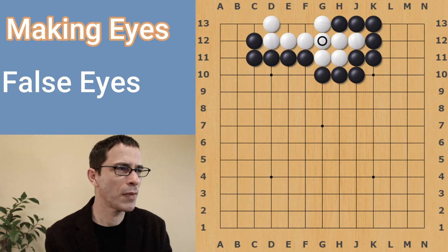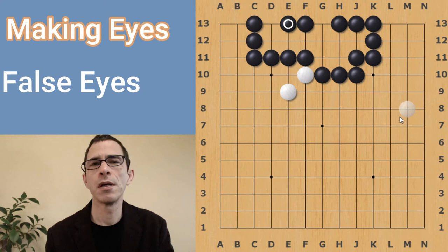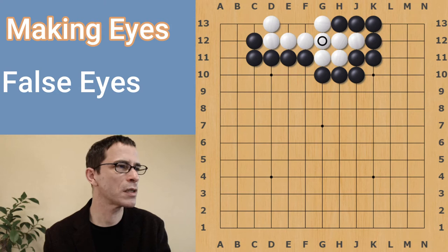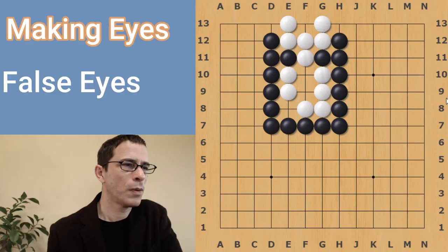For a moment there, it looked like a real eye, but it wasn't. So white has only one eye with this group and the group will die because black can just fill liberties and it will not survive. Something like this might happen if black wanted to actually take it off the board — black could do so by continuing to play moves, filling white's liberties. In actual play, black usually doesn't even have to do that and would leave it, after playing this original sequence with this move to take away white's eye.